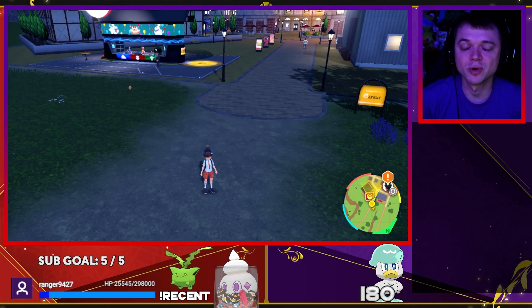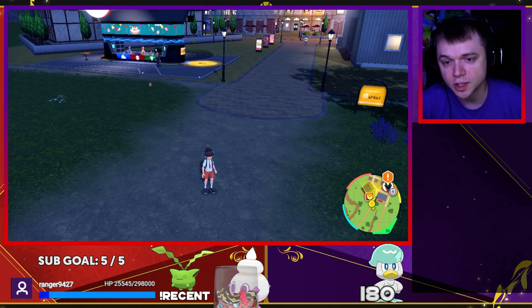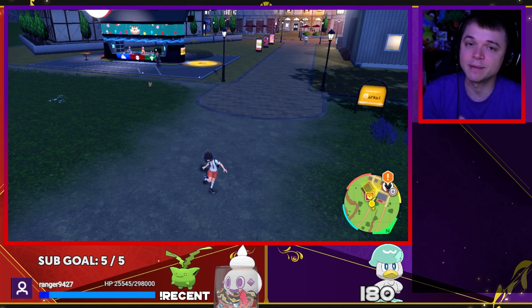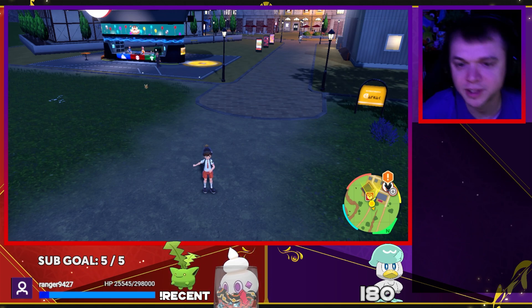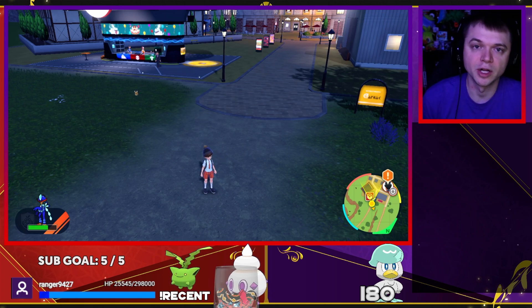What's going on everybody, my name is Dylan, otherwise known as Poise, and welcome to a tutorial video. I'm going to teach you how to do the Masuda Method in this game. Because there is no daycare, you essentially have your own daycare with you at all times, which is your picnic.